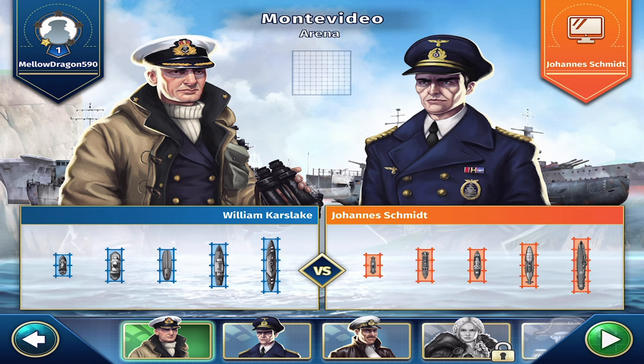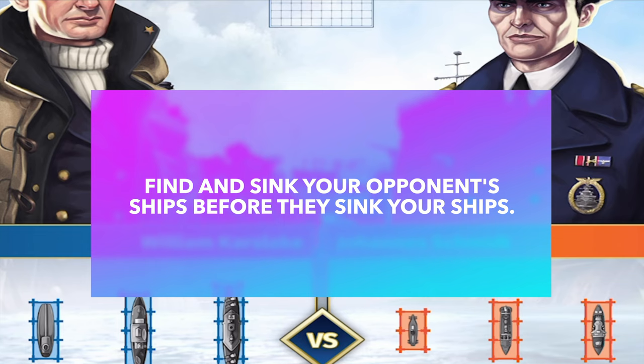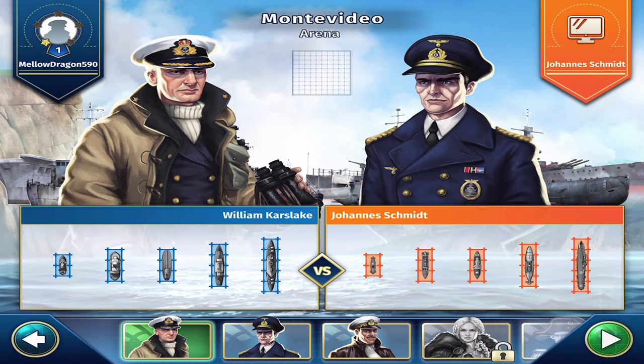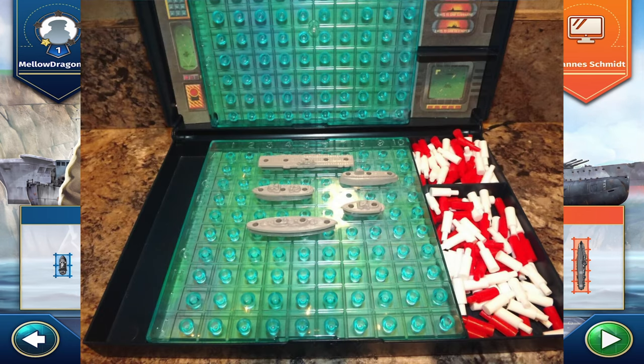The goal of the game is to find and sink your opponent's five ships before your opponent finds and sinks your five ships. Step one is you are going to hide your ships by placing them somewhere along the bottom 10x10 peg grid. Your opponent does not see where you put them.